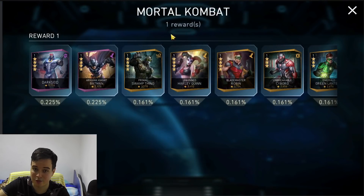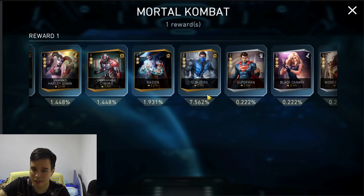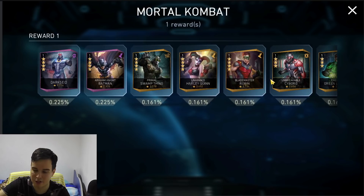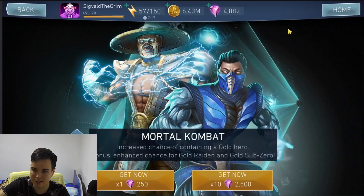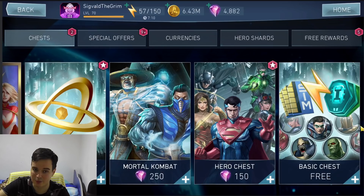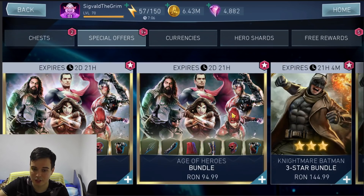We have the Mortal Kombat chest, which has increased chances for Raiden and Sub-Zero. You might like Raiden and Sub-Zero, but they both have challenges and there are other ways to get them. They're not such great or powerful characters to begin with. I actually suggest against buying this — if you're a new player looking for characters, go with the Atlantean chest instead. If you're not a new player, there's no reason to buy anything out of this at the moment.